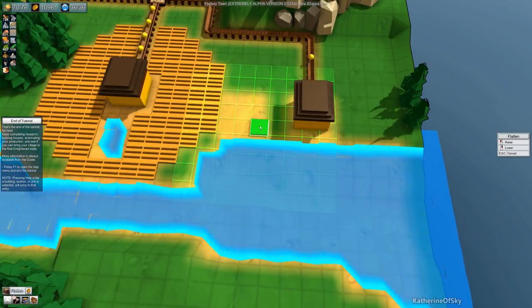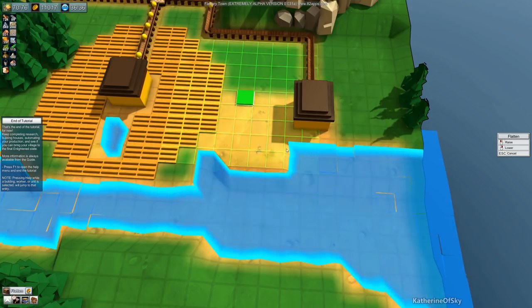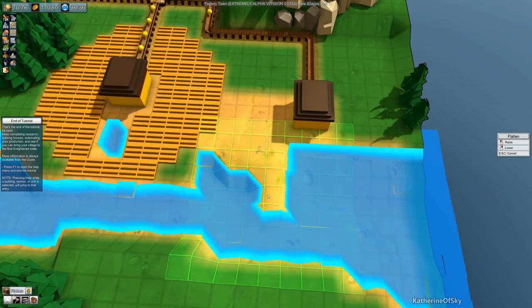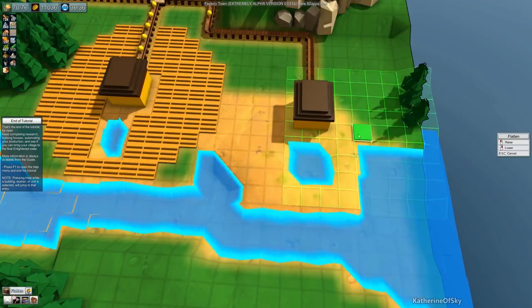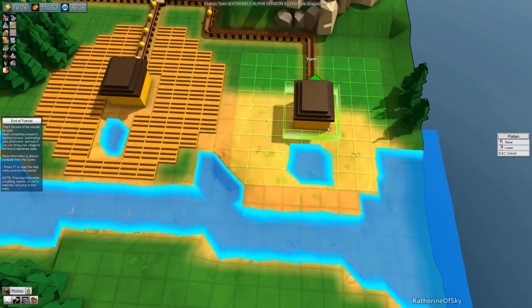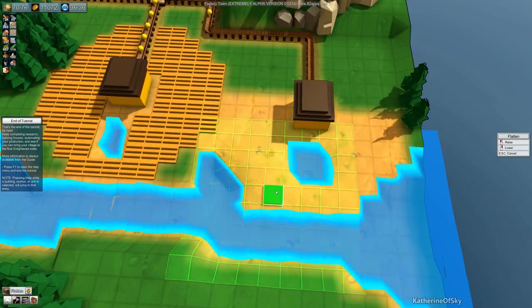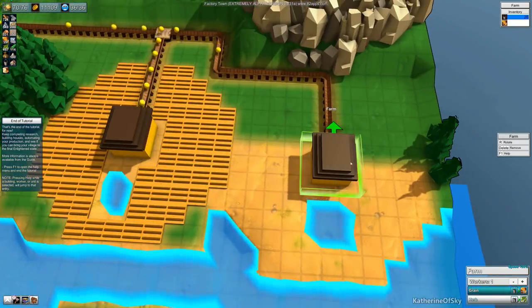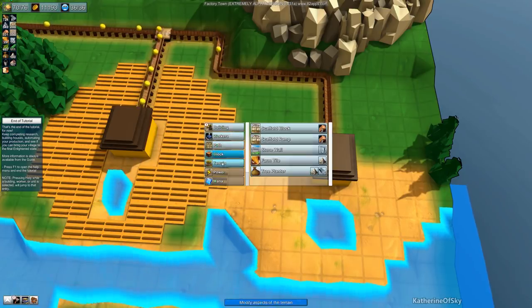Terrain — we want to say flatten this. This has four out from the thingy thing. Four and then one, two. Now this one — that one, that one, that one — I think that should be good. I'd like to see this farm, when you click on it, show the farm plots it actually owns — that would be good. It only shows right now when you're actually placing farm tiles.